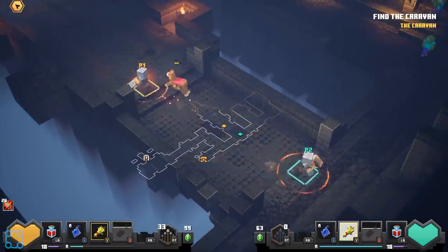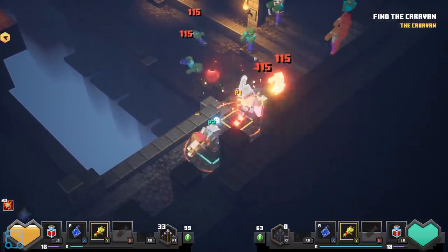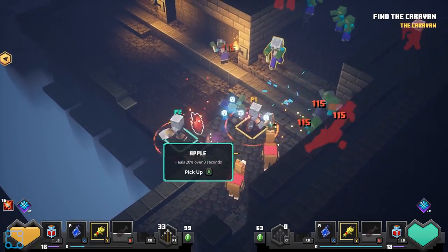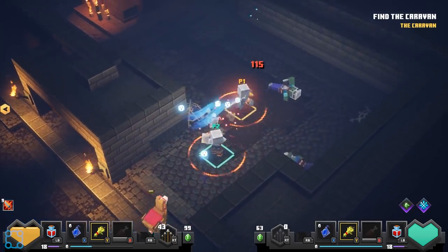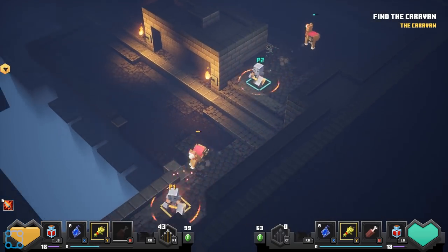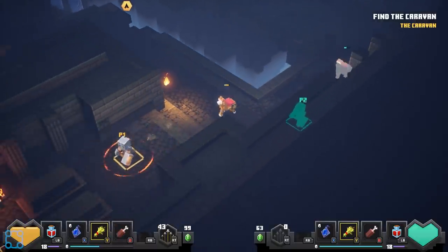You know, in like Diablo or whatever, there would always be those enemies that were slightly stronger and they had special effects - same deal in this one. Those were enemies that set things on fire around them. But speaking of, we have that ability actually - the orange circle that is surrounding us specifically does damage to nearby enemies.